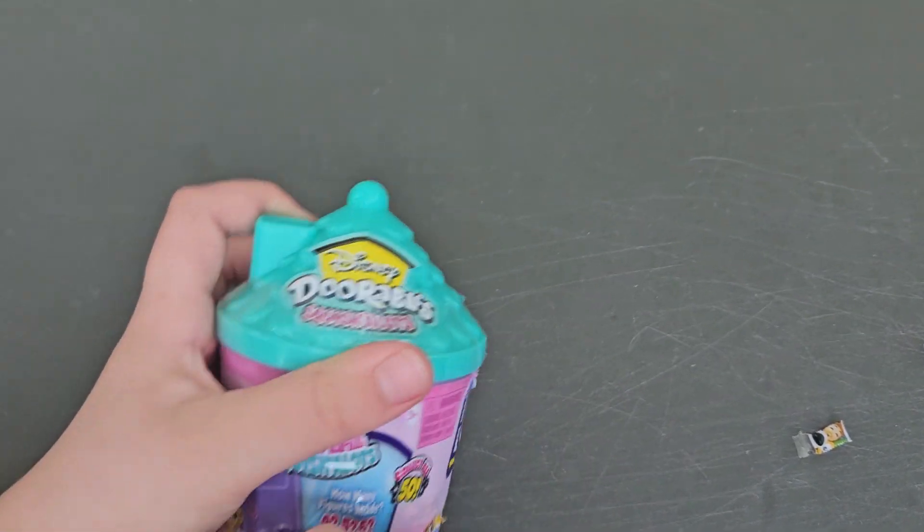Let's see what we get. This is number 1. We'll get that out after when we go through all these. Let's see what we've got. We got this little green monster — I don't know what his name is — but I think he's from Monsters Inc.